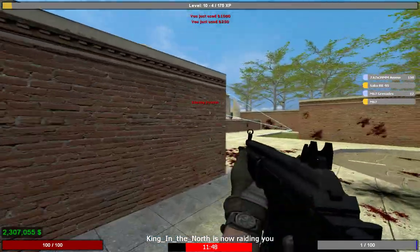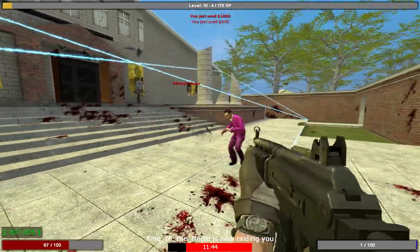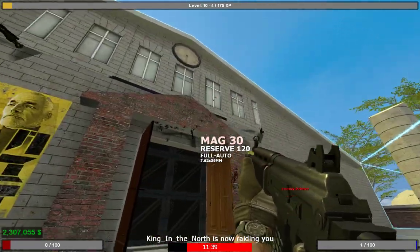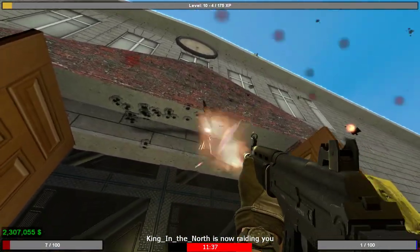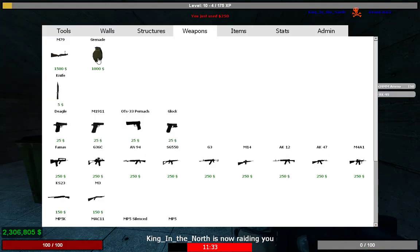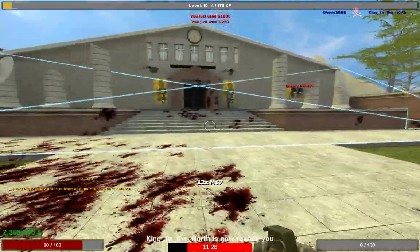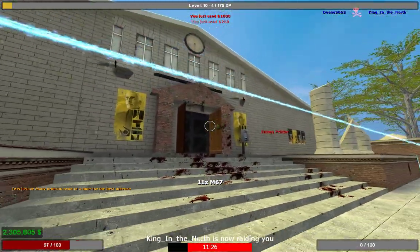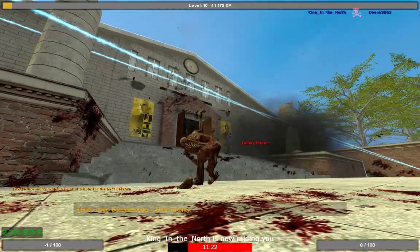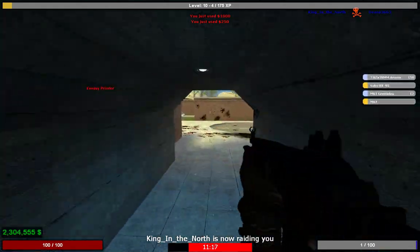I personally use the G3 — it's not the best weapon but it's okay. He's now got a knife trying to stab me. A knife is quite a good weapon but not that great in a raid because it's obviously melee. He sniped me there I think. It does take quite a long time with raids depending on the base.